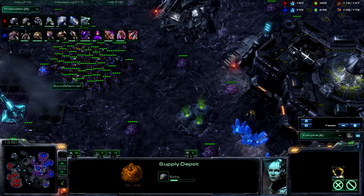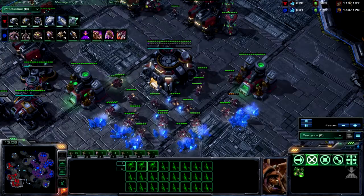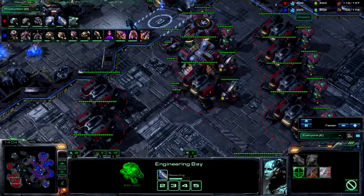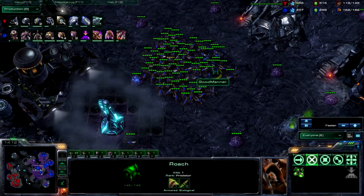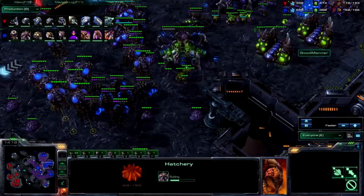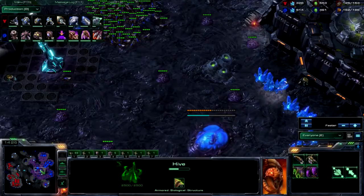To be honest, a lot of ZVT is pretty slow in the beginning — a lot of it is just droning, getting your bases up. The Terran is going to get a quick third, double engineering bay, get his upgrades up. Right around when he starts getting his 2-2, that's when the Terran is going to spring into action and the Zerg is going to start being maxed, but not maxed on hive tech, so the Terran has an opening to do a lot of damage.